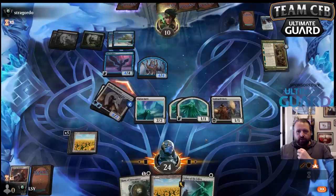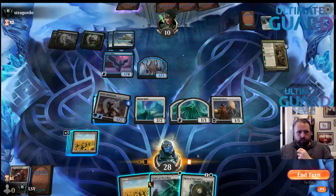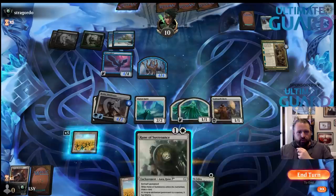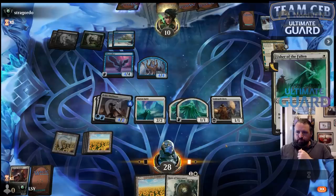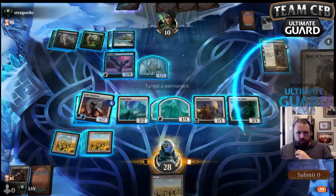Let's go Rune of Sustenance — I actually do think I want to put it on the Usher. Yeah, that seems fine. They are scared of off-color runes — I suppose that could be the thing. Make another spirit.